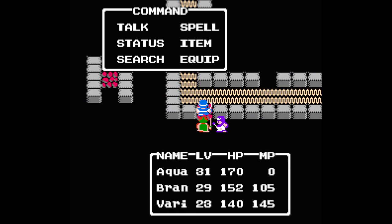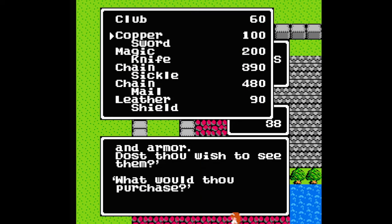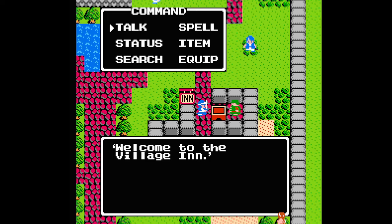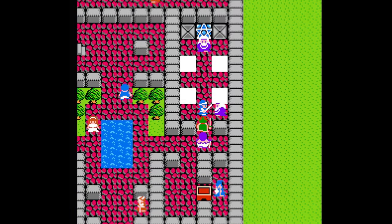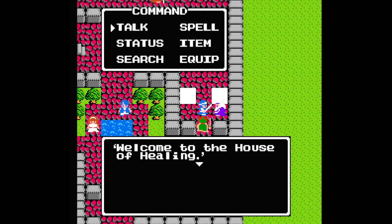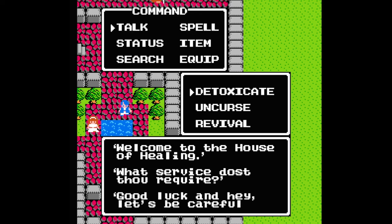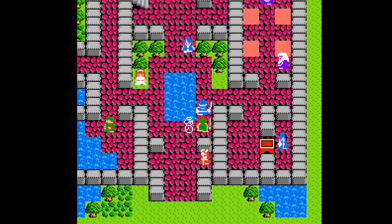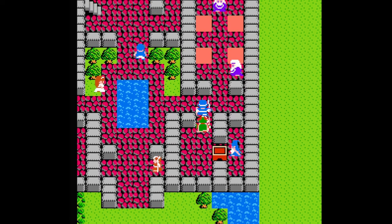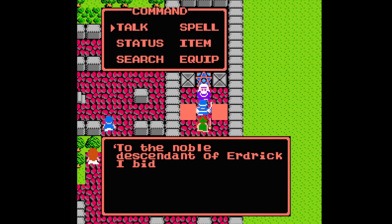Other returning features are the aforementioned towns where you buy weapons and items, sleep at inns to heal yourself, and schmooze with the locals to get clues. But now you can visit the House of Healing, which you can use to break a curse, cure poison, or resurrect someone. When a party member dies, they'll turn into a ghost and continue following you around — and this even includes your own main hero. You'll assume control of one of the other two as your main party member until you resurrect them.